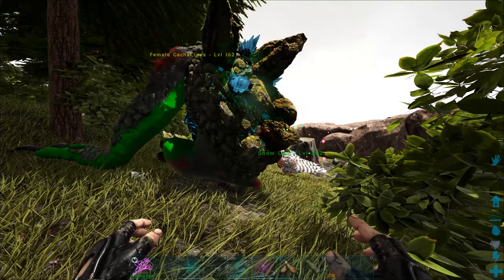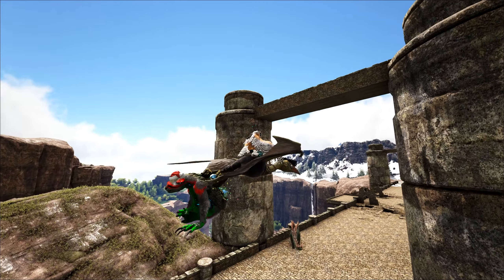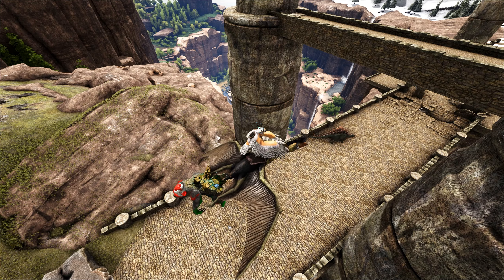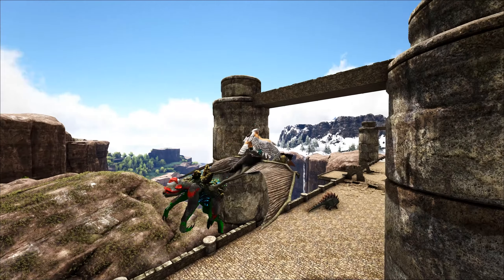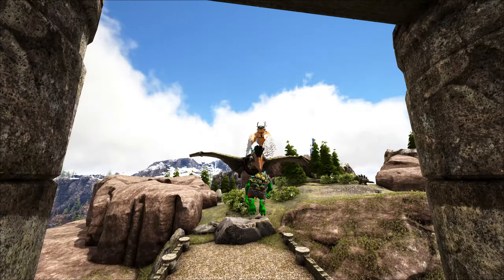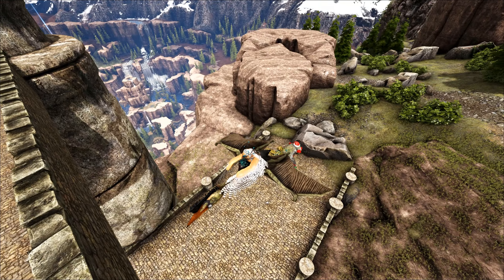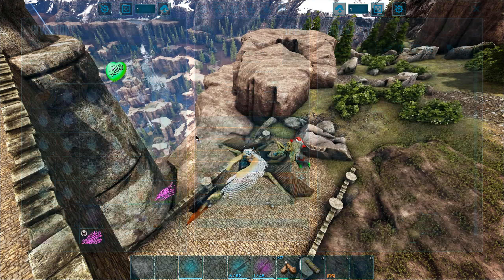We'll definitely need to hit up Raptor Claws a bit more for more drops. I'll collect up a bunch of crystals and crack them all open at once. This is pretty handy - you can pick up the Gacha with the quetzal and just hold it above an area and have it rain crystals down. If you have a tribe mate they can pick up the crystals. It looks so strange when you're holding it and it just sits in midair. About seven or eight more crystals to go.